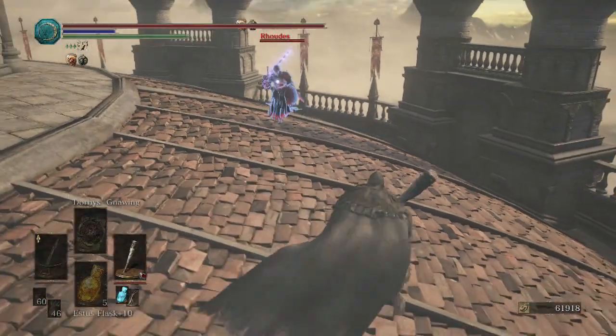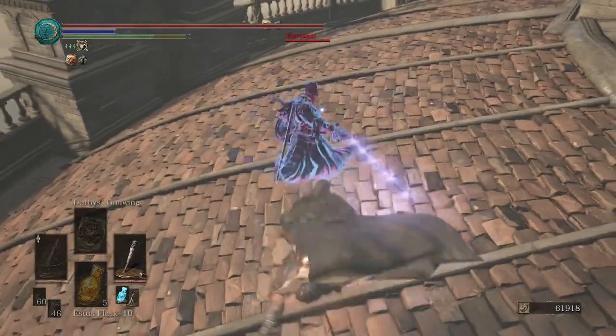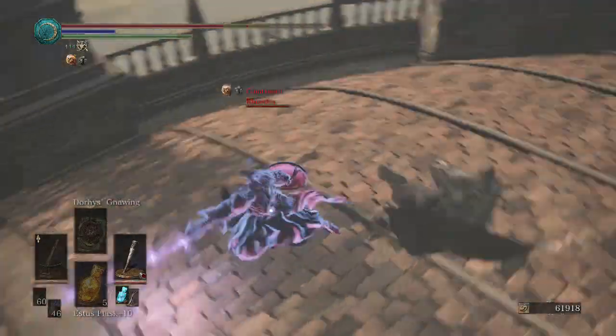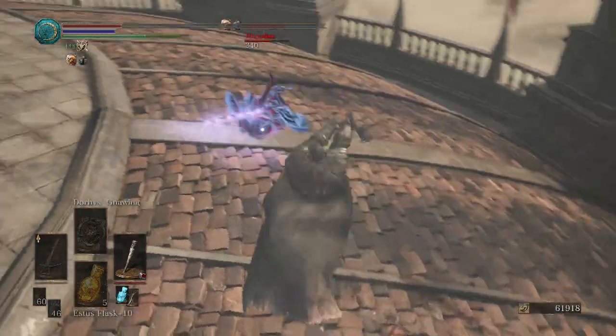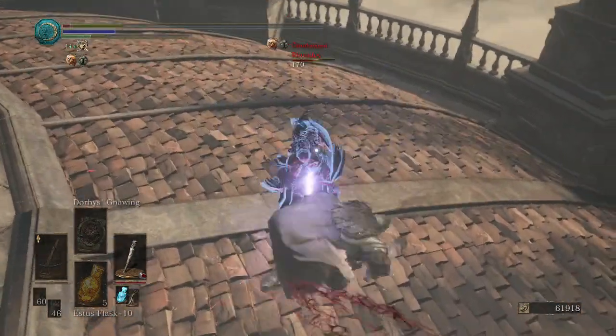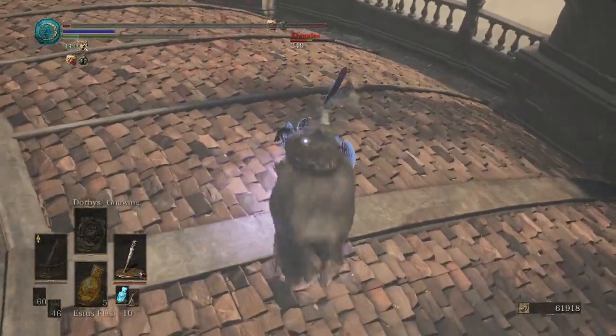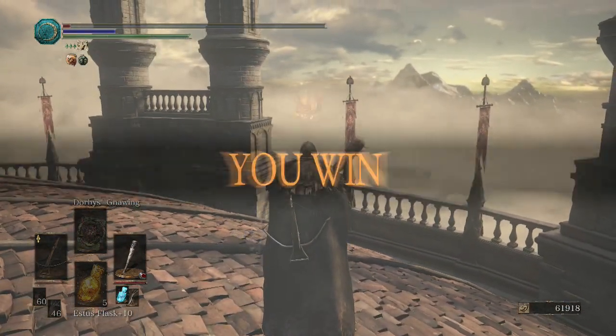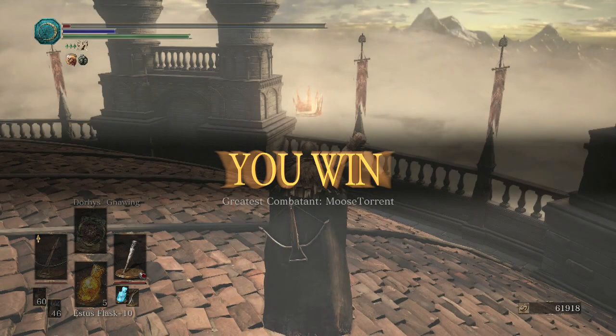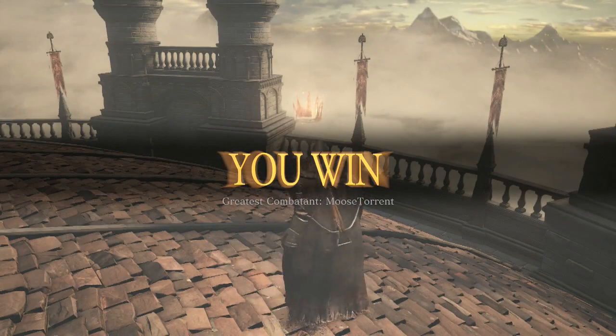Opponent has a Claymore with Dark Moon Blade on it. Looks like there's some considerable lag as well. Oh my god, I can't believe I did that. It's like the best way the club can win — just sit there and hit R1.